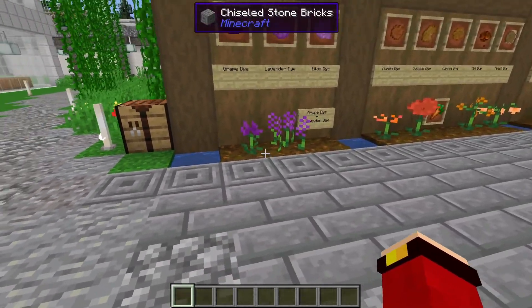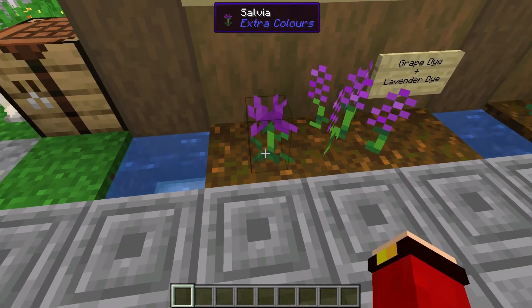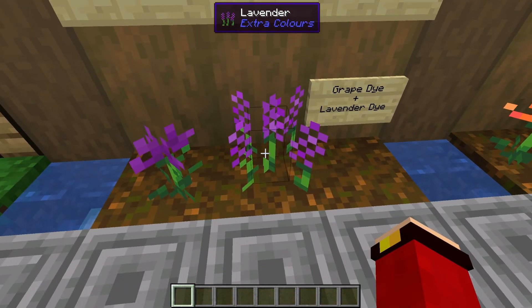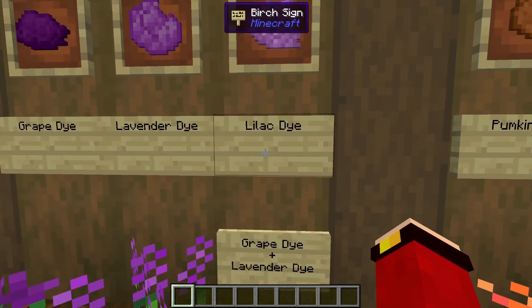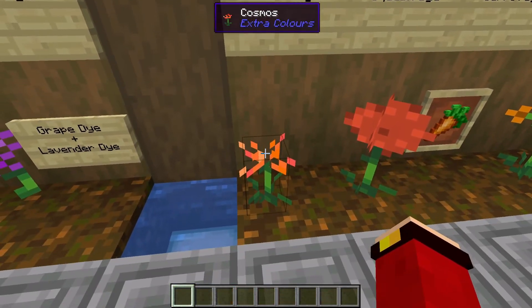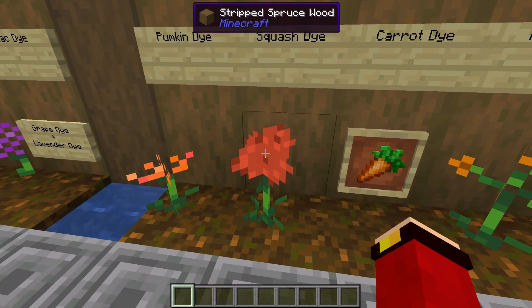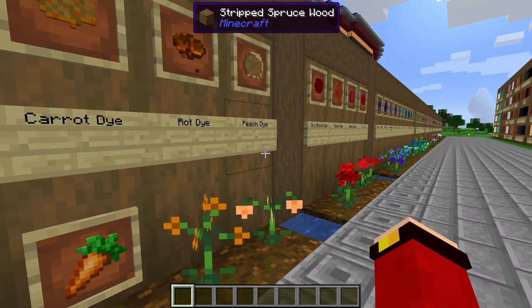Here we have the grape dye, which comes from the salvia flower. Here we have the lavender dye, which comes from lavender flowers, and once you combine both of their dyes you can get the lilac dye. Next up we have the pumpkin dye, which comes from the cosmos flower. Next up we have the squash dye, which comes from the marigold.